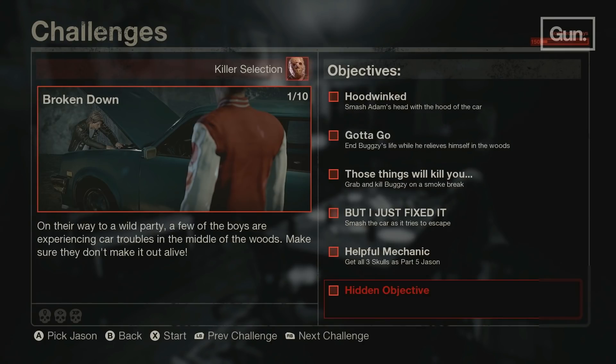Wes and Dan start the stream by introducing us to the Broken Down Challenge. It's the first out of 10, and the description reads: on their way to a wild party, a few of the boys are experiencing car troubles in the middle of the woods — make sure they don't make it out alive. There are 5 objectives and one hidden objective for each challenge; it's your job to complete the objectives and figure out the hidden one.